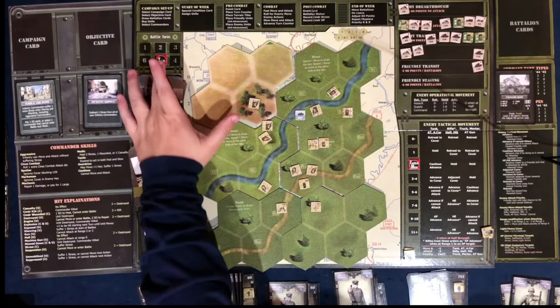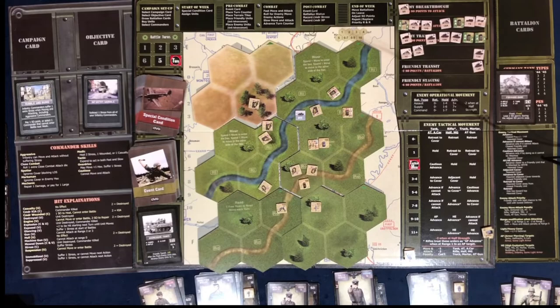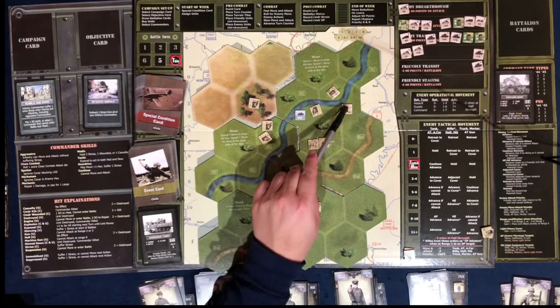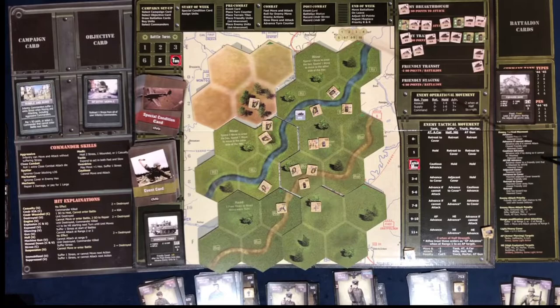We end another combat round, now down to 4 turns. Everything on screen is dead except an infantry unit, a tank on one side of the river, and an armored car on the other. The total enemy value is 6, which is now at half strength. Because of the Italy campaign, they only get minus 1 to their combat roll, not minus 2.